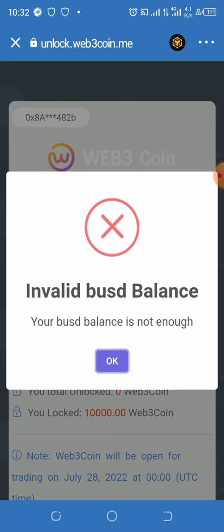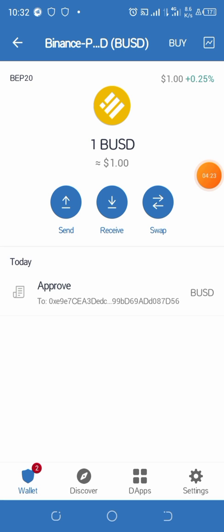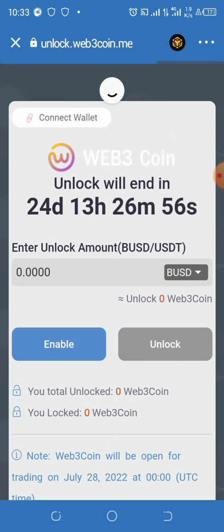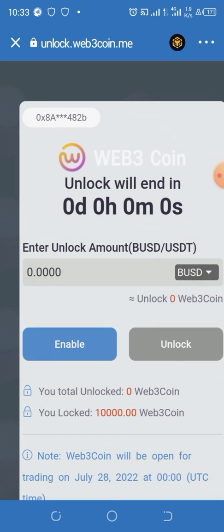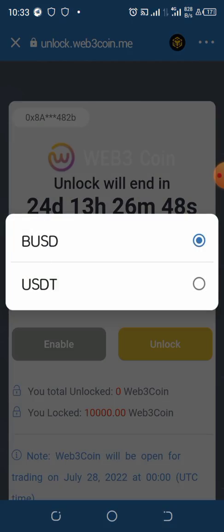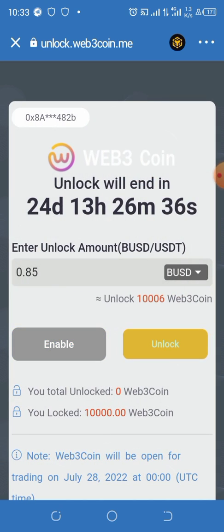The unlock button is now open. I clicked on the unlock button and it says 'Insufficient BUSD.' I'm having about 1 BUSD so let me reload the page. After reloading and clicking unlock again, it still says 'Insufficient BUSD.' I'm still trying but it's not working.